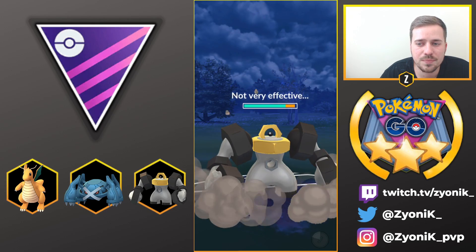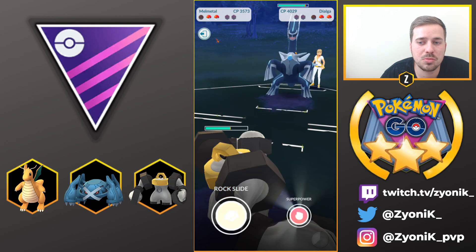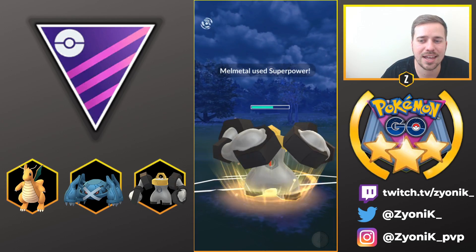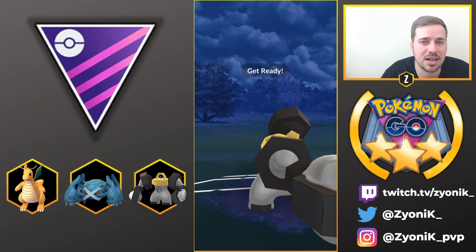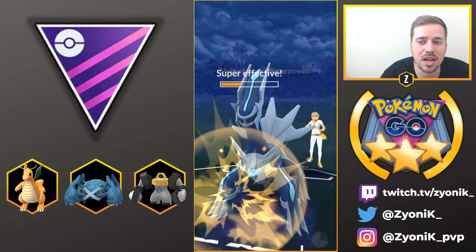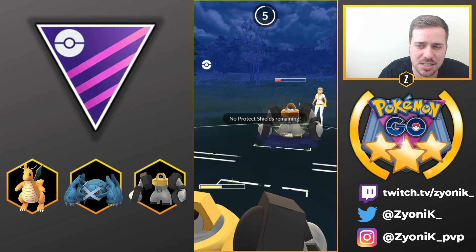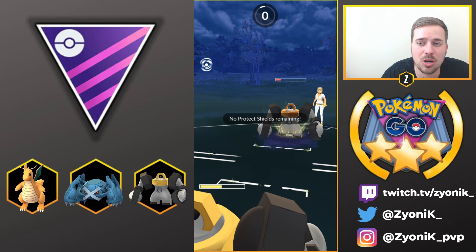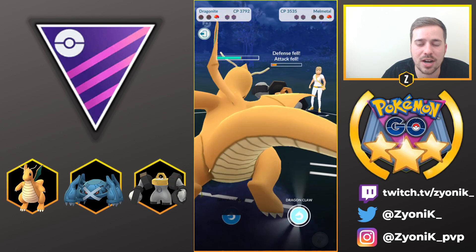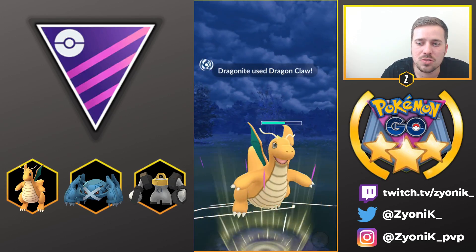We soak the Rock Slide, and then Dialga comes in — which is great because we have Melmetal with double Superpowers. We build up to two Superpowers, fire them back to back to limit how many Dragon Breaths hit us, and take out Dialga very quickly. We go for Rock Slide, and after her Melmetal uses Superpower to clear its own debuffs and takes out our Melmetal, we bring in Dragonite for Dragon Claw to close out the game.